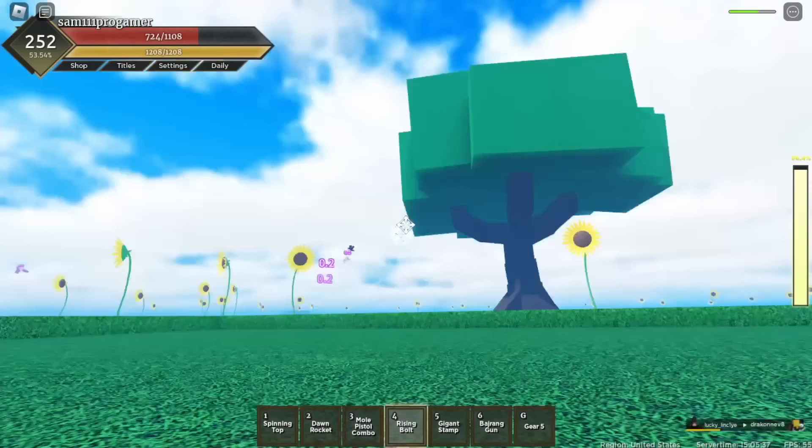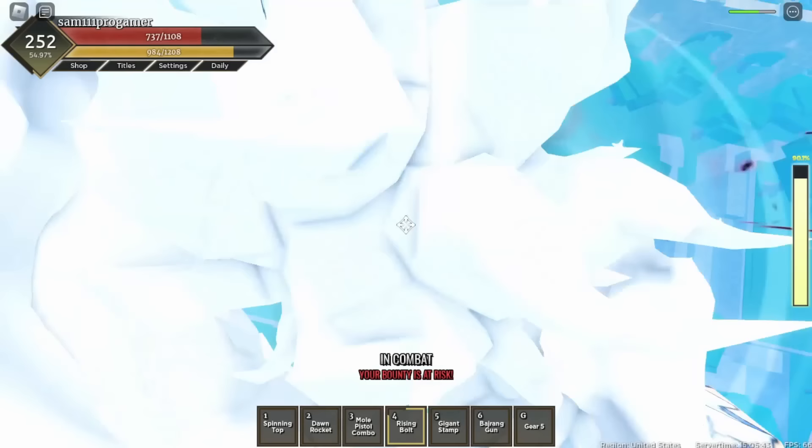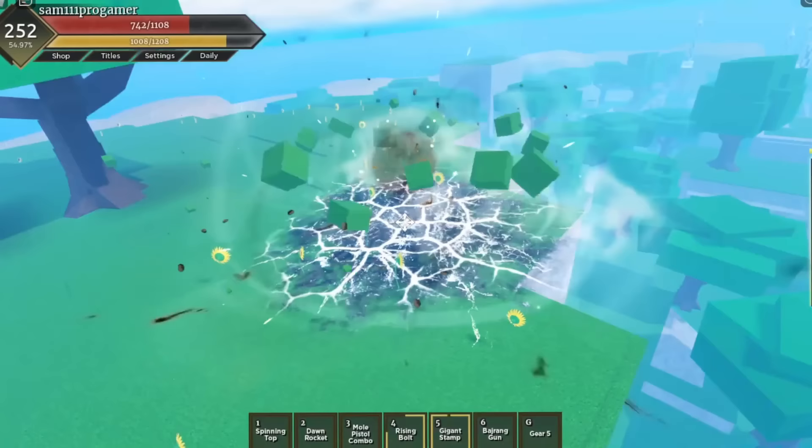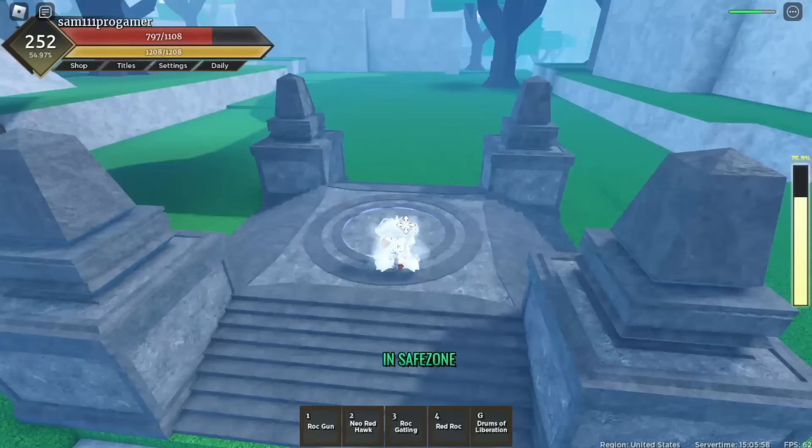Whoever is here I can do my Rising Bolt combo on. There's a dude right here - Rising Bolt combo on him, yes sir! Then Gigantic Stamp - bam! He ran away though - oh no he's right here, but I fell. I guess I'll leave that man alone. We're gonna get out of Gear Fifth real quick because I'm kind of just wasting it - gonna chill in safe zone until I'm maxed out.